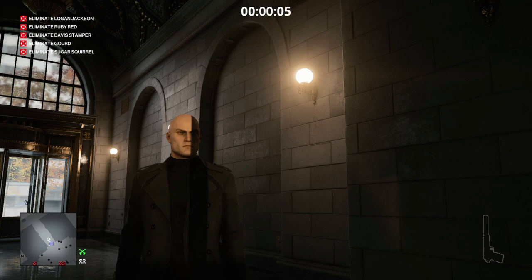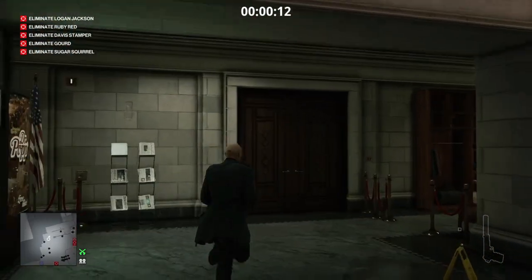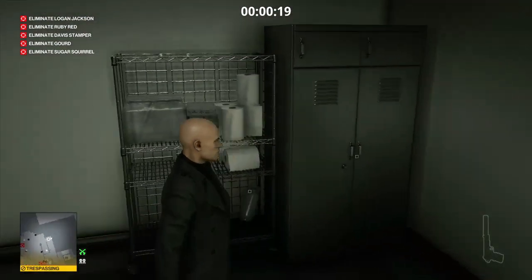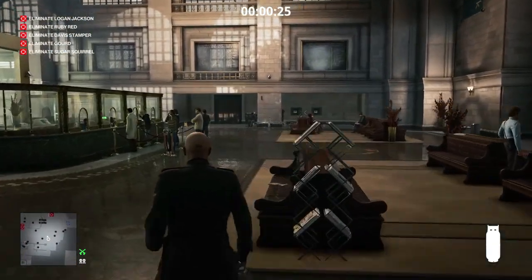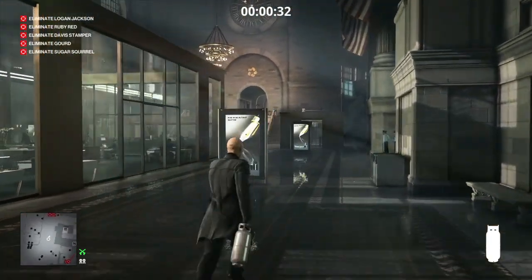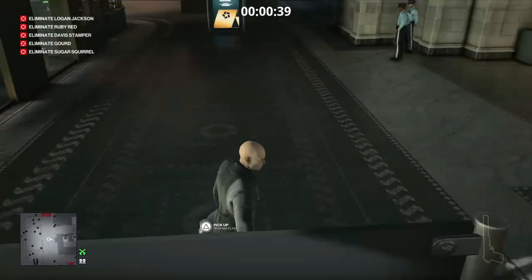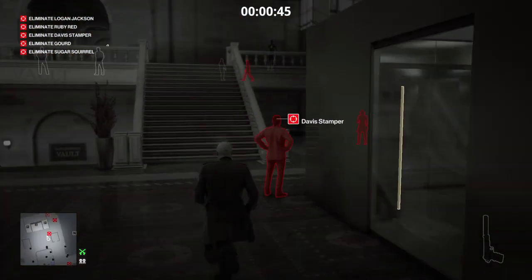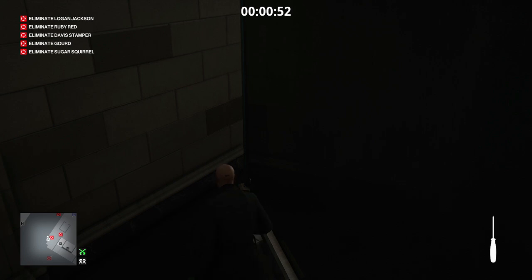Right from the start we require a propane cylinder, and there just so happens to be one beyond this locked door. We're going to lockpick our way through the door, close it behind us, grab the propane cylinder, and then head out to the teller hall. We need to avoid a number of cameras — there's one just to our left and one coming up to our right — so we're going to place the propane cylinder just on the edge of that square mosaic on the floor.